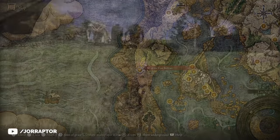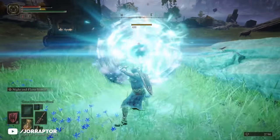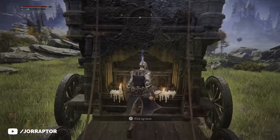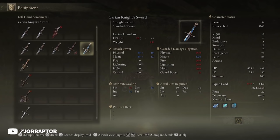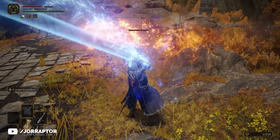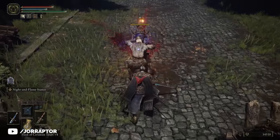From there we travel north along the road to find one of the giant convoys that roam around the world. Kill the enemies and loot the chest in the back to find the Carian Knight's Sword, a magical longsword that requires some intelligence to use. It has a pretty cool weapon art where you magically extend the blade for a giant slash, but it's also pretty slow and hard to use. The main reason we want to pick this up is so we can dual wield it with the Sword of Night and Flame later on.